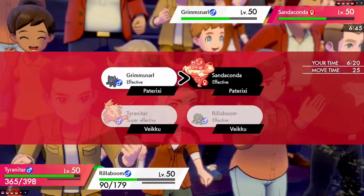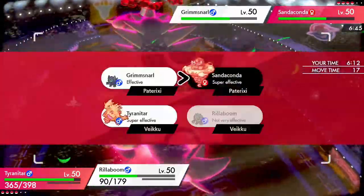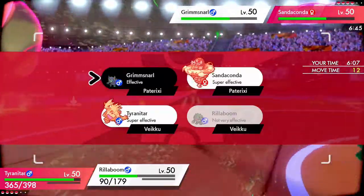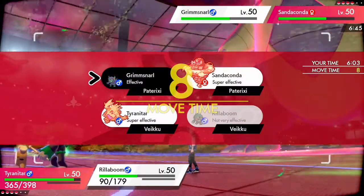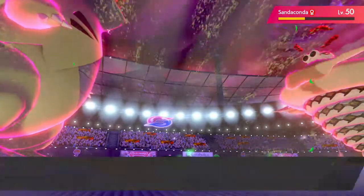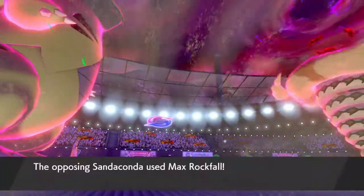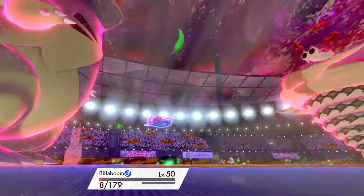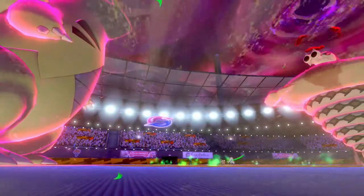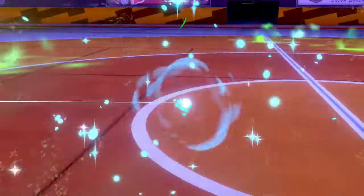Should I go for Max Knuckle? We're not doing enough damage here. I could protect, but... let's go after the Sandaconda — it's probably just going to keep attacking. That's still decent damage. Light Screen — okay, doesn't really bother us too much, there's only Togekiss in the back. G-Max Rockfall — this guy really wants to get rid of Rillaboom, which leaves me thinking what does he have in the back? I should probably save my Rillaboom. I just got the attack boost and we'll be going down to the sand anyway.